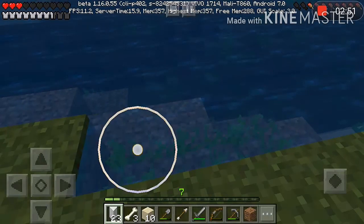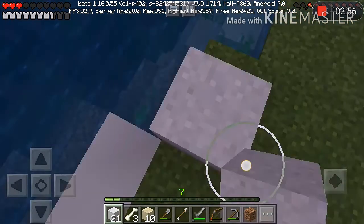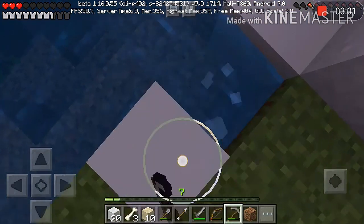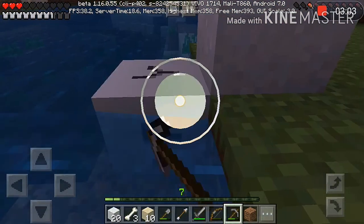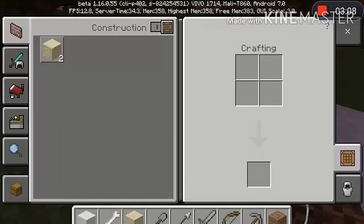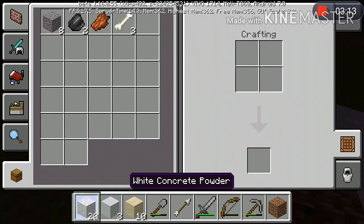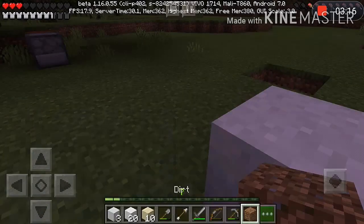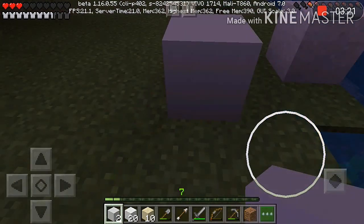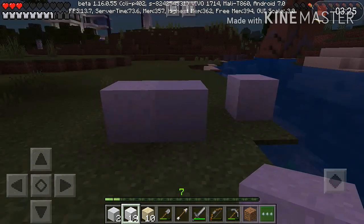We will add concrete powder to the water. The concrete powder is made into concrete. This is concrete powder — see the difference.